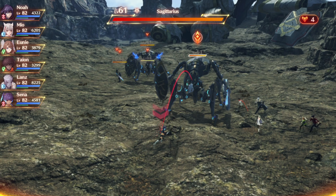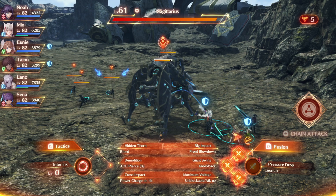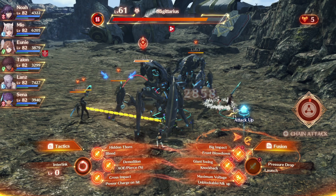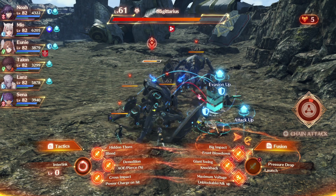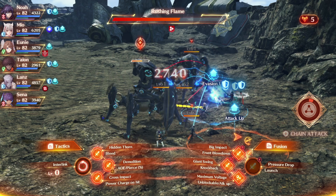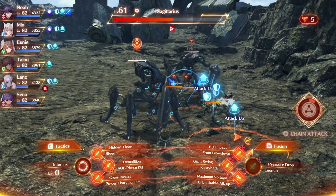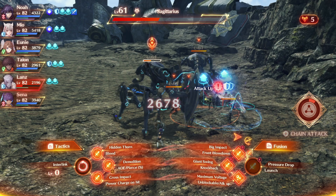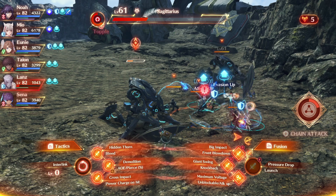Once you go a certain portion into the game, there's going to be times when you have a threat system. Once that threat system is unlocked, you'll have groups of Agnians and Gombessi soldiers and Levinuses throughout Ionius. So what you want to do is find a group like that.